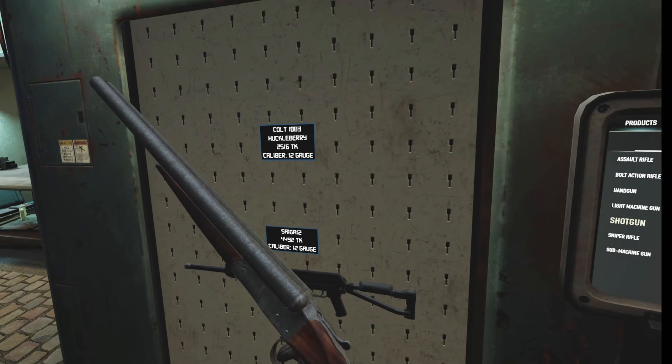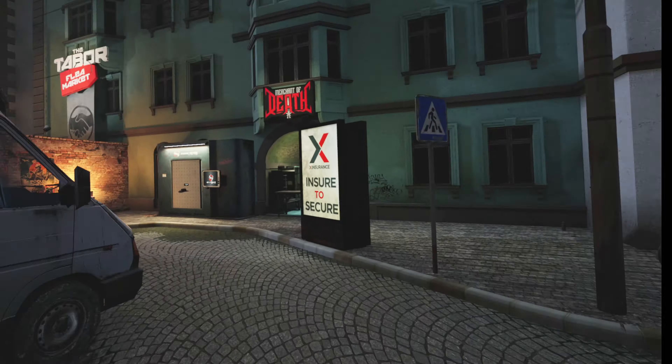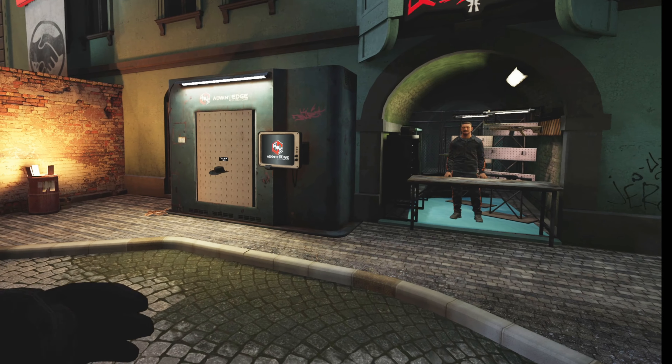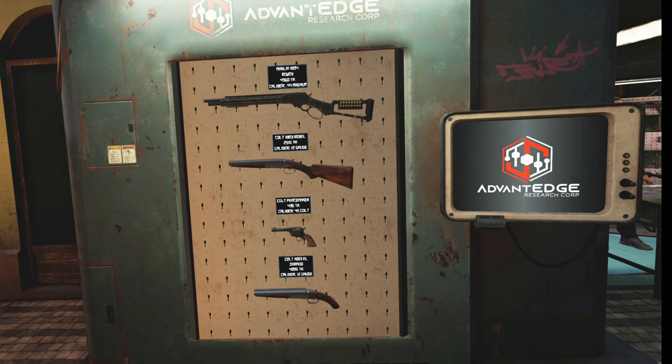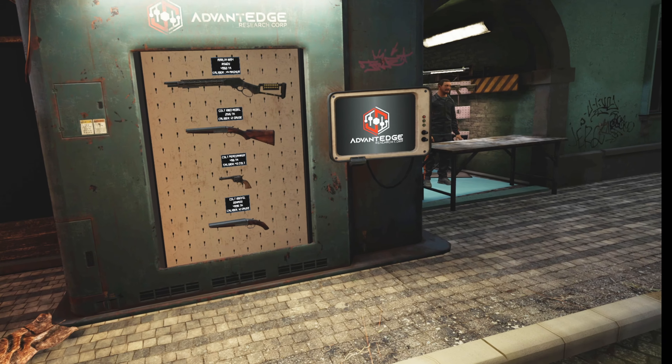This is what you get with the DLC: you get the Marlin Rowdy at 44 magnum, you get a double barrel, you get this revolver, and then you get this other double barrel which counts as a pistol holstered weapon. You also get the cowboy hat.